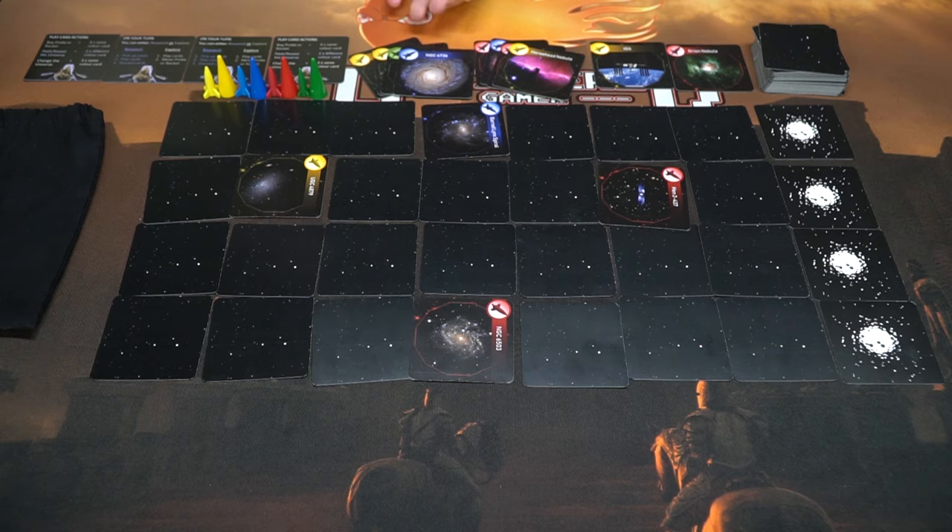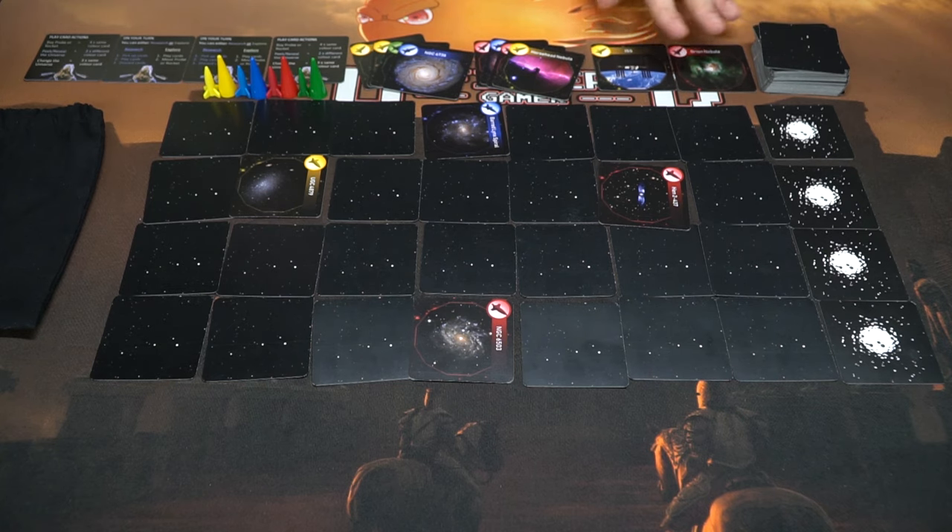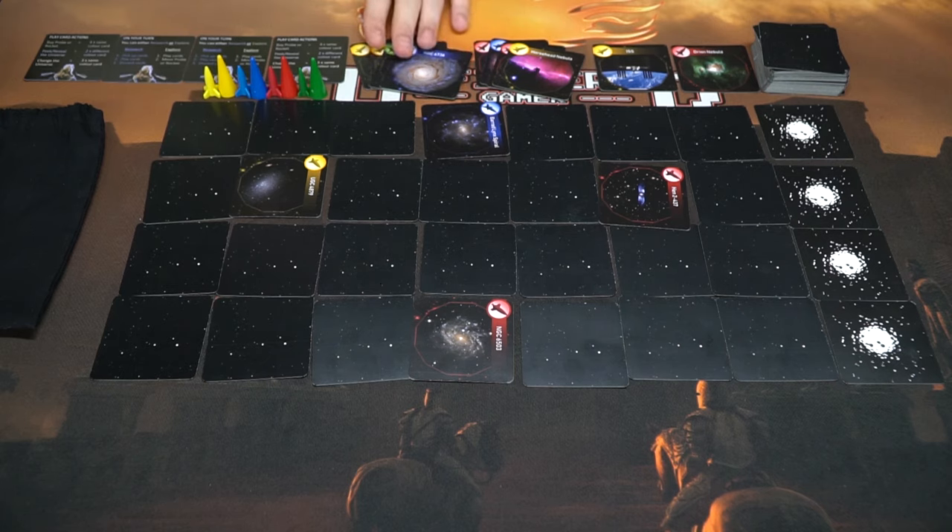To begin the game, we start with this player here — he's got two yellow, one green, and a blue. He can choose to do one of two things: research or explore. If he chooses research, he draws two cards from either pile here, replacing these when he takes them, then plays cards from his hand, then discards down to four. You always have a hand size of four at the end of your turn.